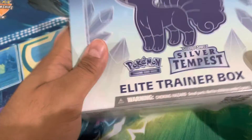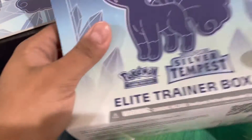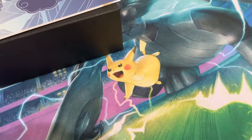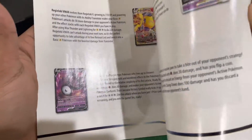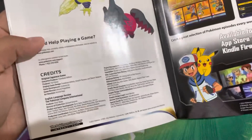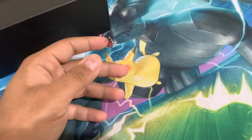I always pre-open these kinds of things because I am a clumsy guy. The ETB always comes a little loose — if you guys didn't know, you can always open this up and it has every single one of the pack arts. There's a little poster if you want that. I usually just throw them away but I have a friend who likes them. It comes with a booklet, a player's guide, giving you some of the strategies in the deck.